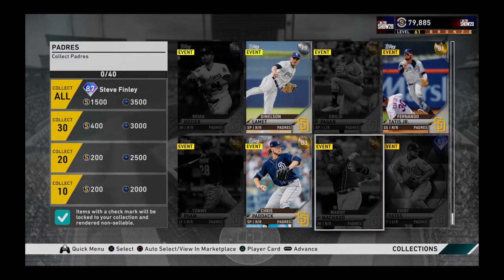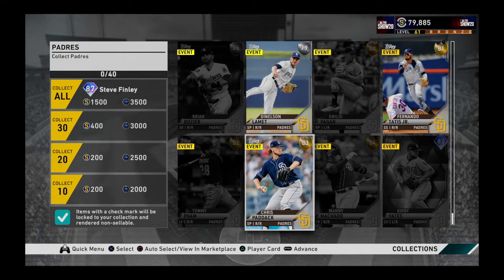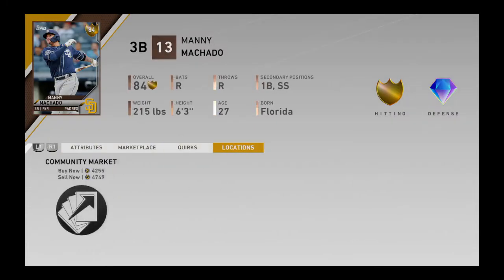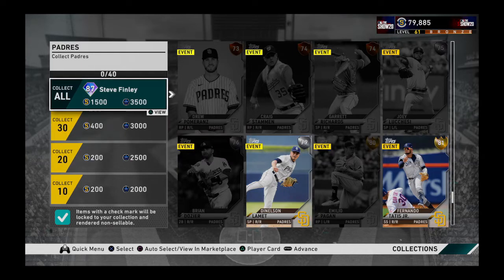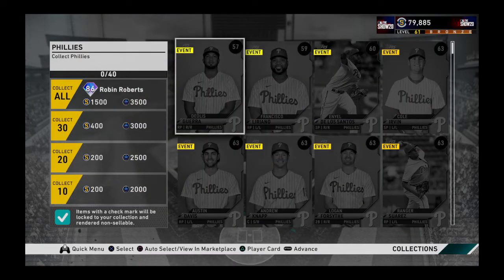The next collection would be the San Diego Padres. It contains only one diamond but five golds, and these golds are not very cheap. Machado used to be a diamond, and players who were diamonds last year are now golds but still behave price-wise like diamonds - Machado costs almost 5,000 coins, which is the average price of a diamond. Tatis is also costly. The total cost would be 33,365 coins. The reward is another diamond, Steve Finley, who doesn't look bad - he's balanced between batting, defense, and speed.